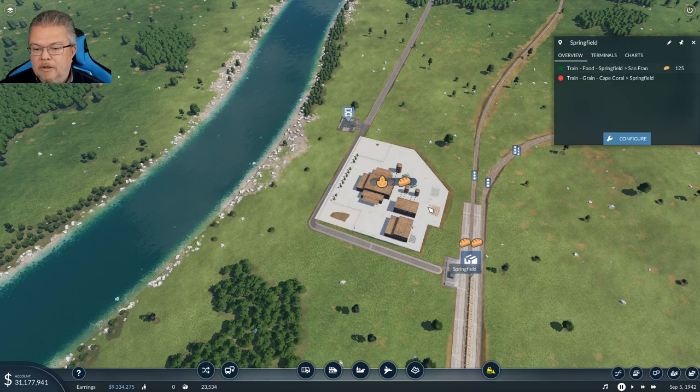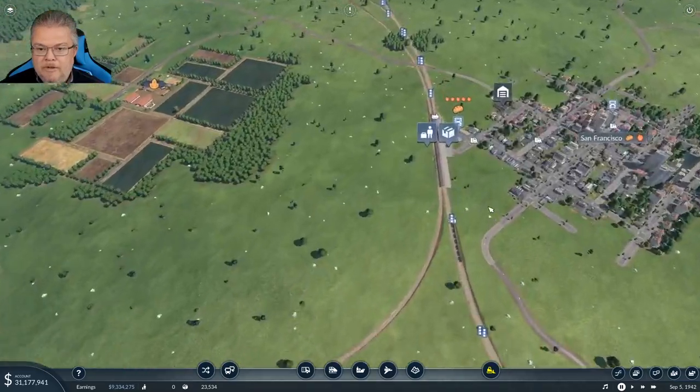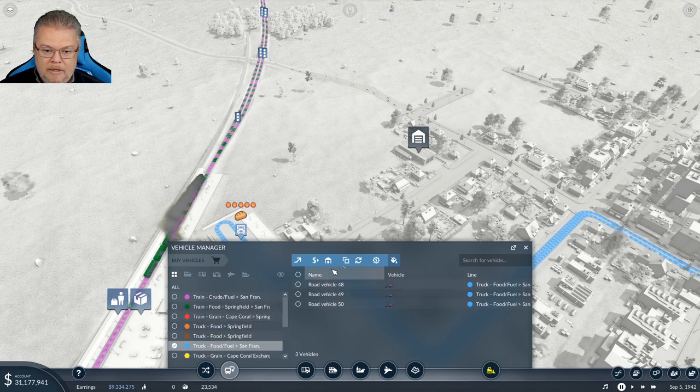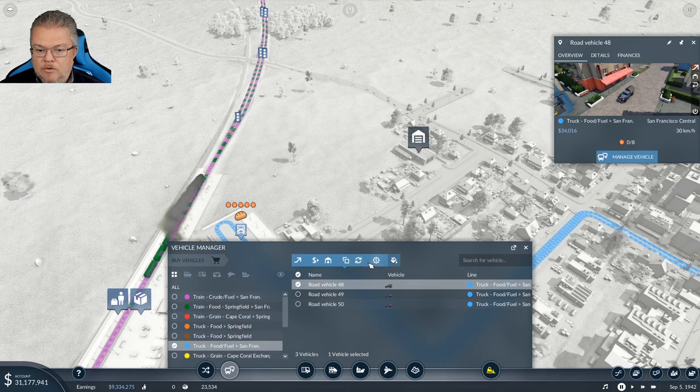Let's go over to San Francisco — I notice there's a backup. I can't expand the station anymore the way it's positioned, but I can add more trucks to the blue line. Let me also replace the older vehicles. What vehicle is this? I can't get the name off this vehicle.